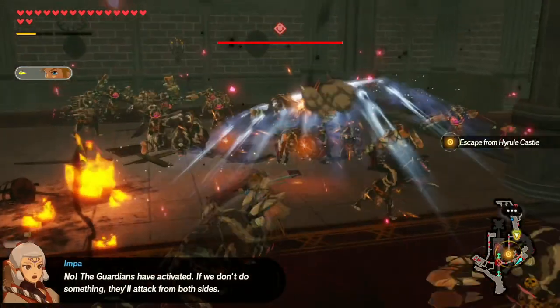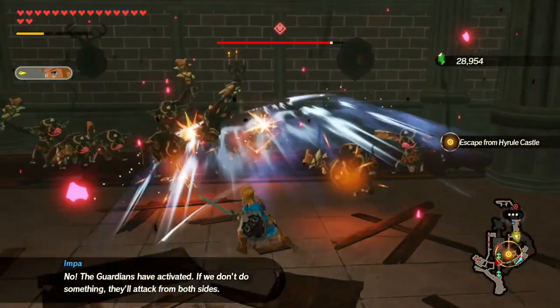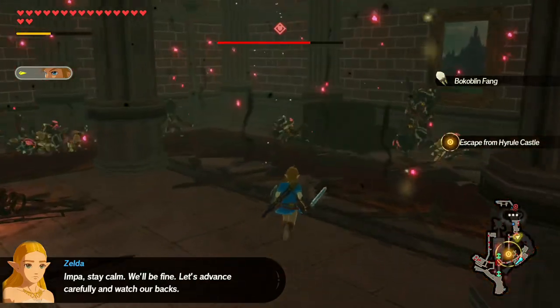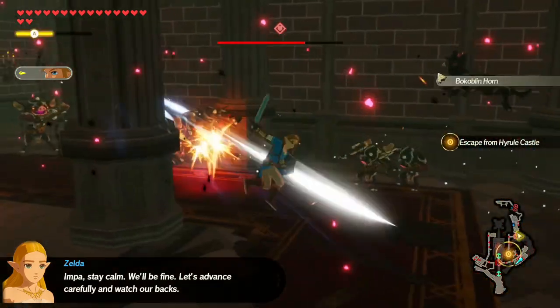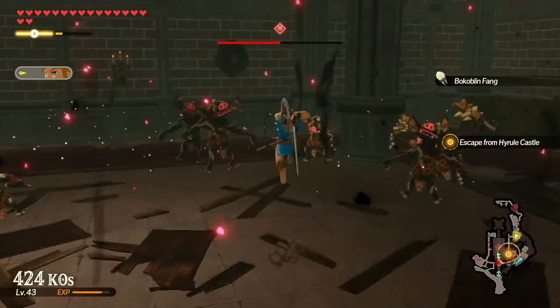The Guardians at the Docks have activated. The Guardians have activated — if we don't do something, they'll attack from both sides. Impa, stay calm, we'll be fine. Let's advance carefully and watch our backs. I can kill the Guardians when they come around. Link's basically invincible, don't you realize?